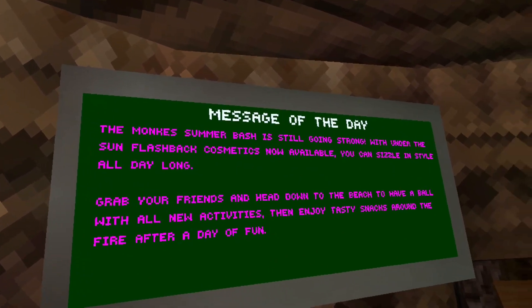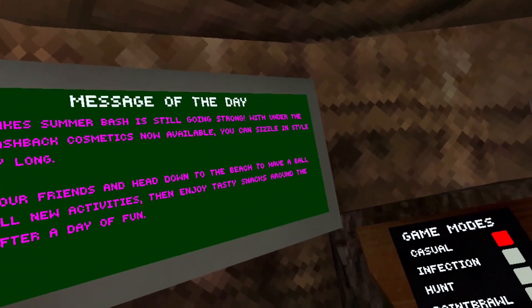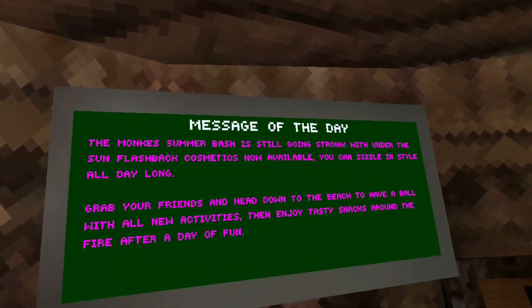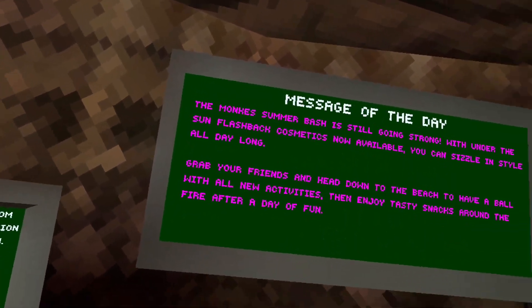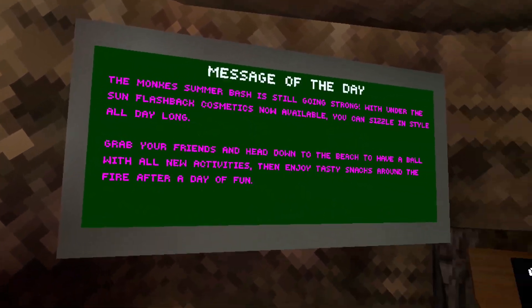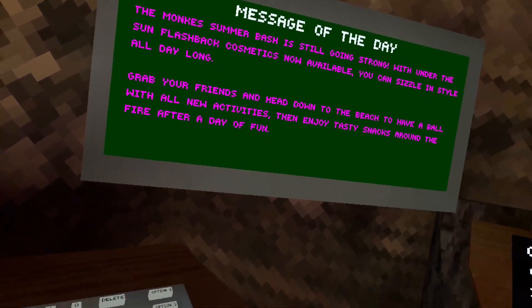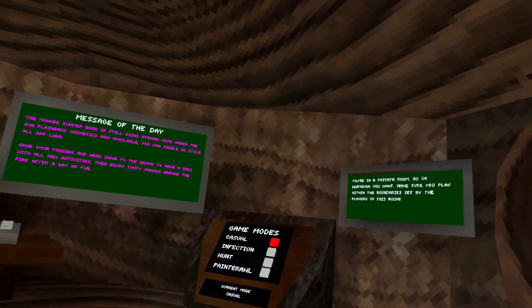The Monkey summer batch is still going strong with Under the Sun flashback cosmetics now available. You can sizzle and style all day long. Grab your friends and head down to the beach to have a ball with all new activities, then enjoy tasty snacks around the fire after a day of fun.